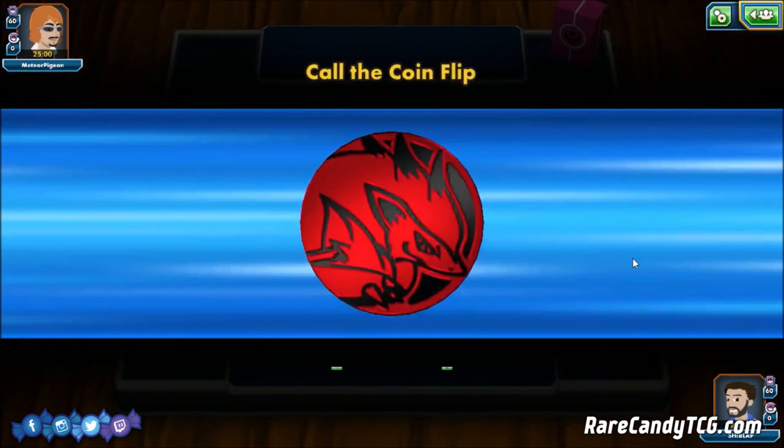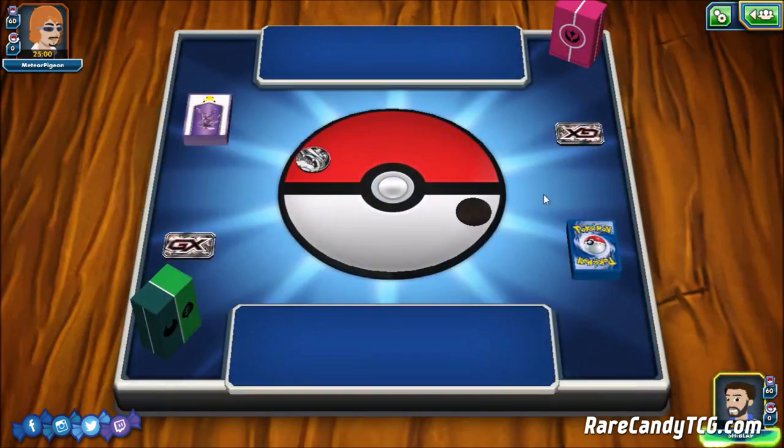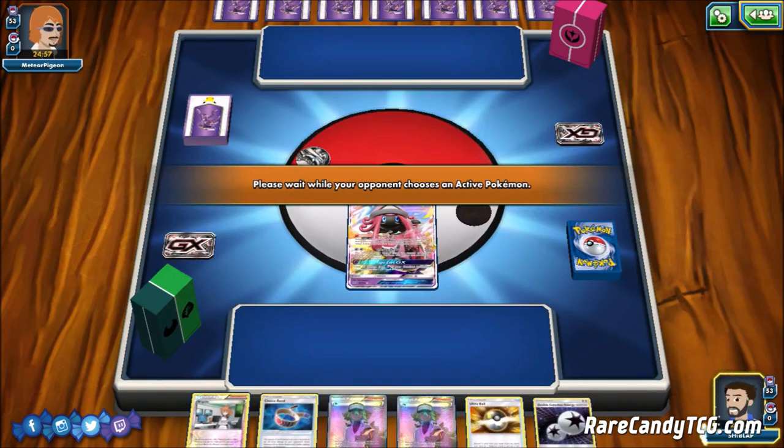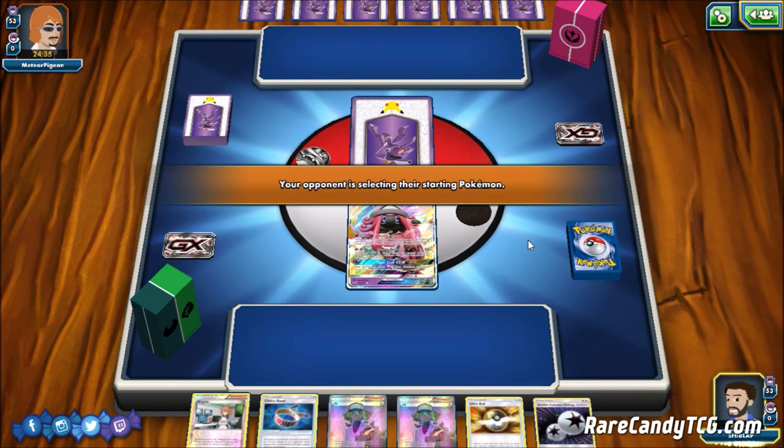Alright guys, we have ourselves a game. We win the coin flip so hopefully we can start to get set up before our opponent can. We have a Tapu Lele start, which is normally not that great, but we actually have the raw Brigette in hand anyway, so it's not a big deal. It would have been more annoying if we'd had to Ultra Ball for a Lele to use Brigette, especially since we only have two in this list. Luckily we have the raw Brigette in hand ready to go. On our opponent's side we see a Fairy deck box and some Genesect sleeves - could be Gardevoir GX, could be Sylveon, Xerneas Break, or even Rainbow Road.